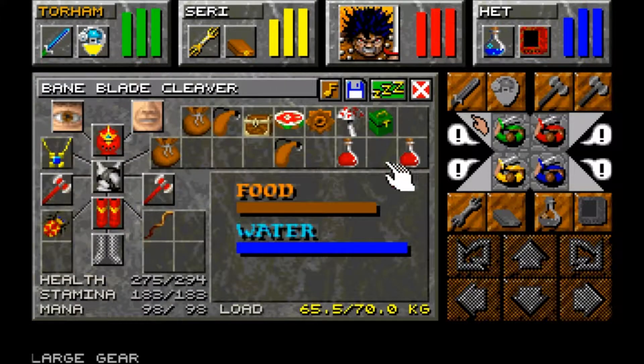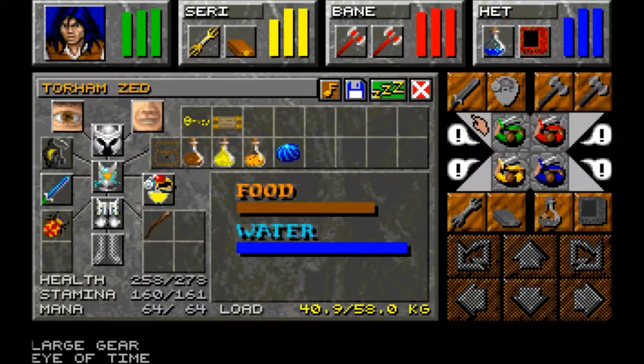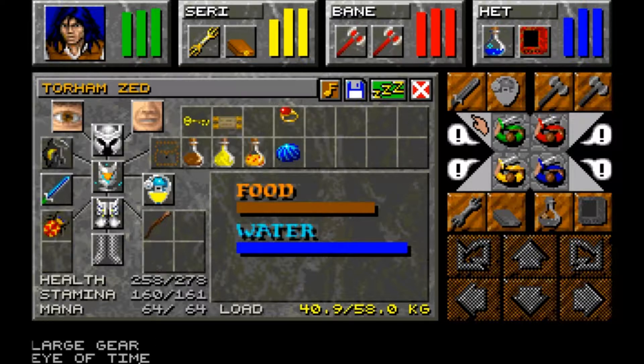We found another gear - give that to Bane who can still carry things. We've got some magic item of some description. Naturally, we're going to look it up.